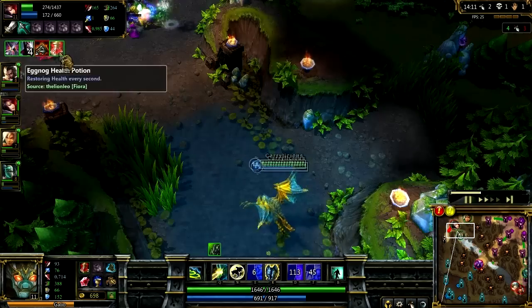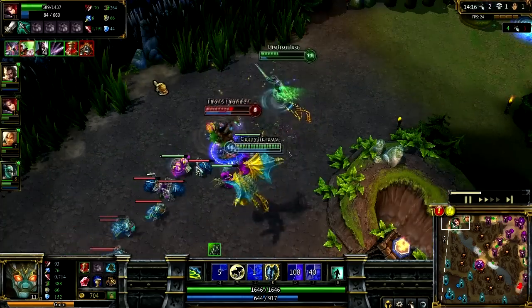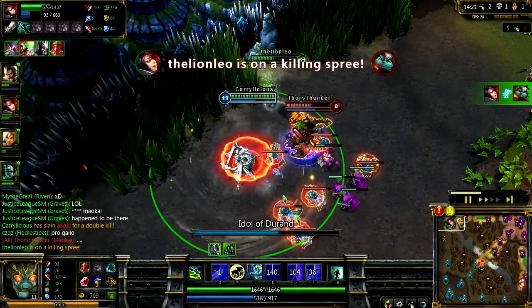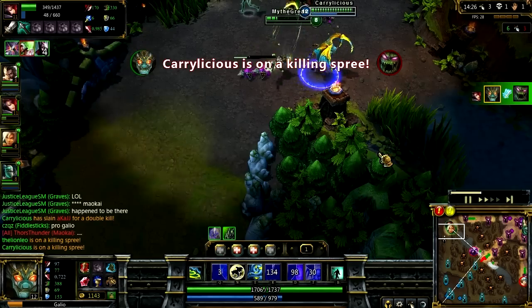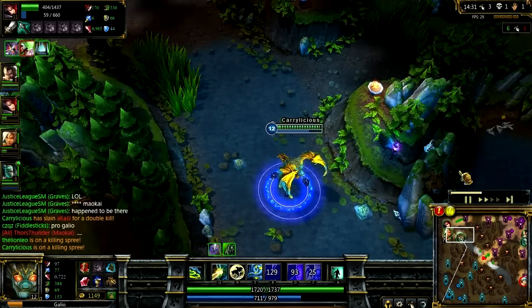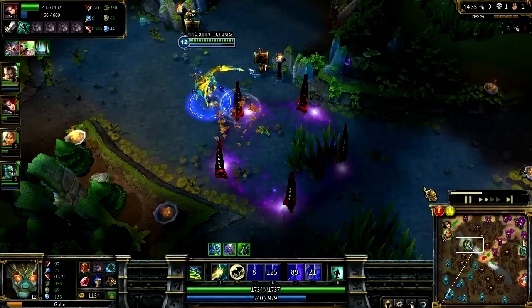Here I'm running top towards my friend to help him out. He gets taken out by Fiora, and I take out Galio with a Q. So we get two kills at top and Fiora stays alive — thanks to that good ult.